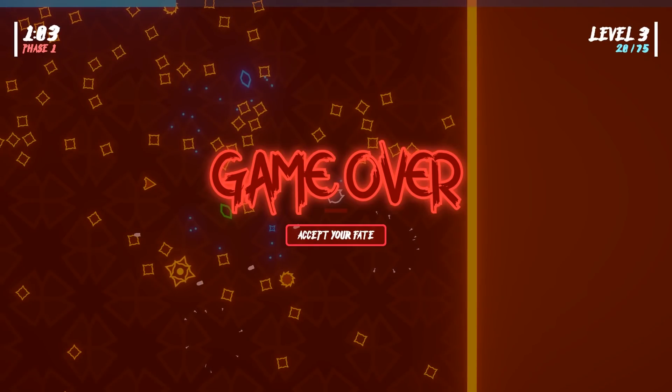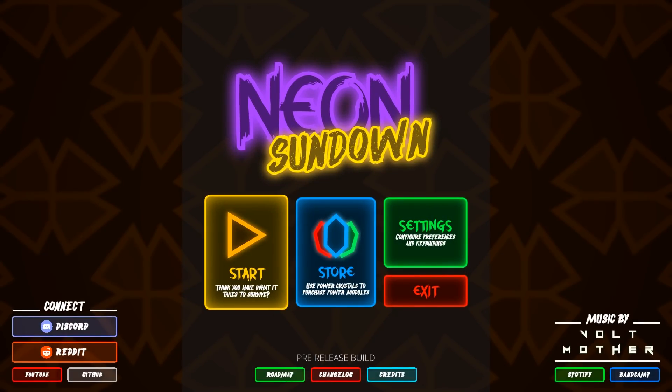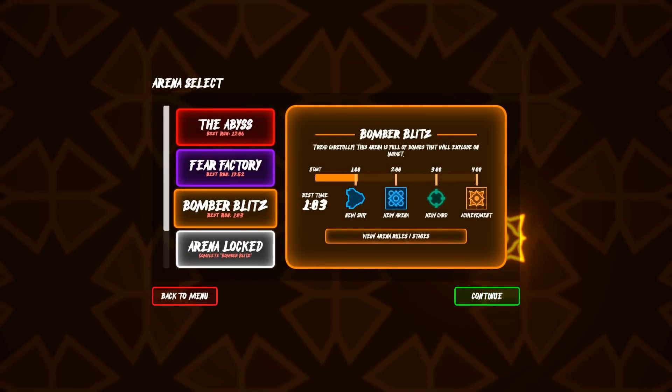Those bombs are just instant death — you can't even brush against them. But we made it one minute in, which means we can get the new ship. That was the plan all along.